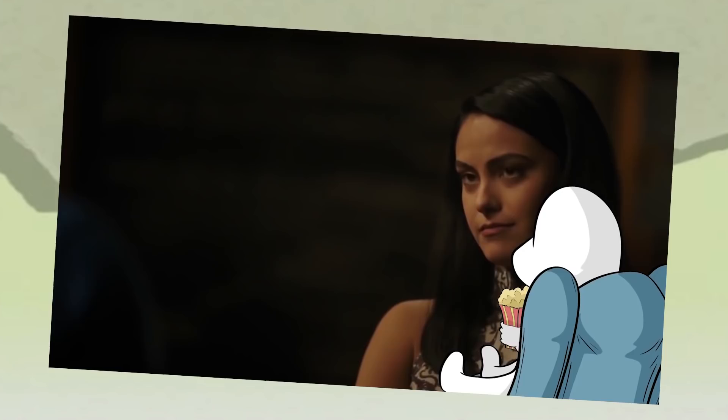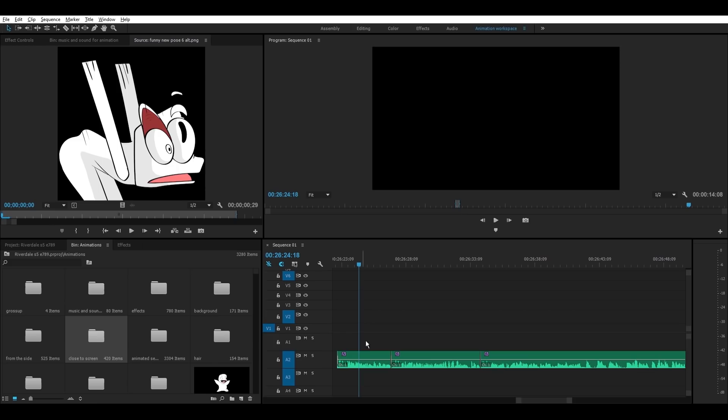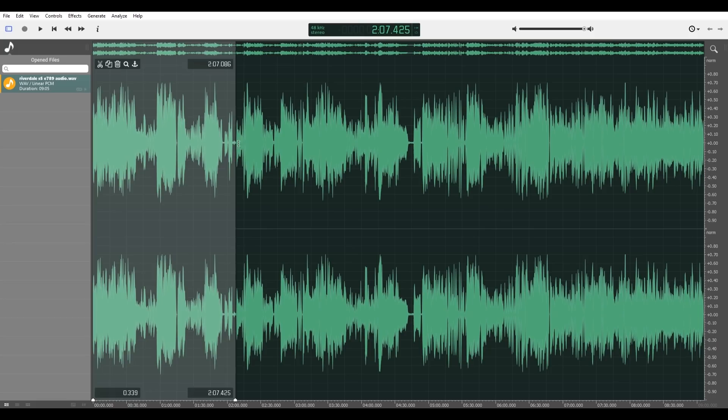I use a Shure SM7B mic and I record using a program called Ocean Audio — I think that's how you say it. It's free like Audacity, but what I really like about it is that it's so easy to use. I do all of my audio editing in Premiere itself — all the EQ stuff, all the effects, bass, treble, equalization. I just need a software that can easily and quickly record audio and that's it. Ocean Audio is great for that. I personally think editing audio in Audacity is a nightmare, so I just use Ocean Audio because it's really simple.